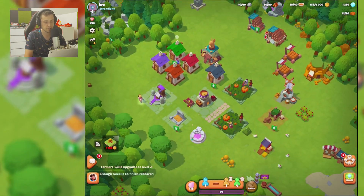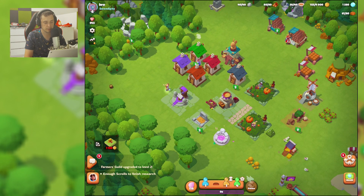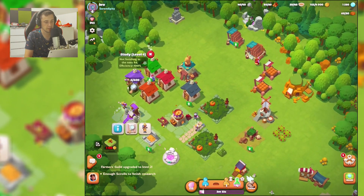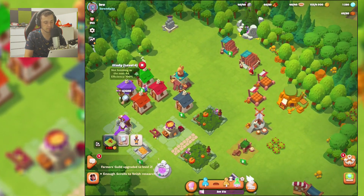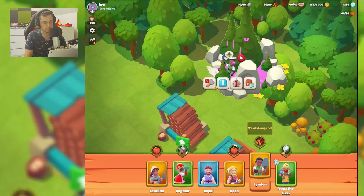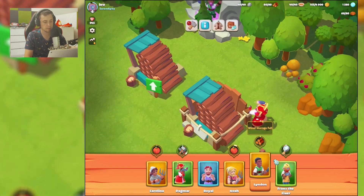Let's go back to our village. This guy - let's boost with nectar here. That's efficient, nice! These three are working right now, but I need to put this guy to clay probably.